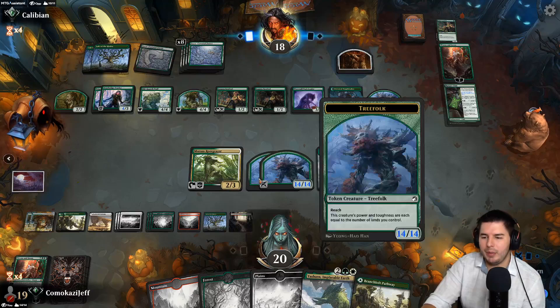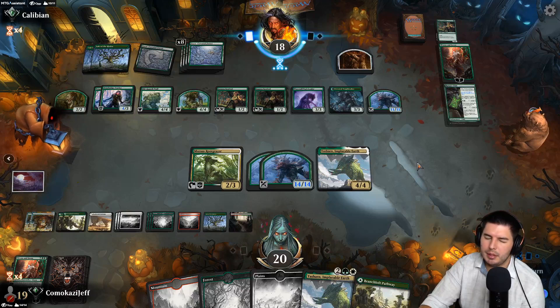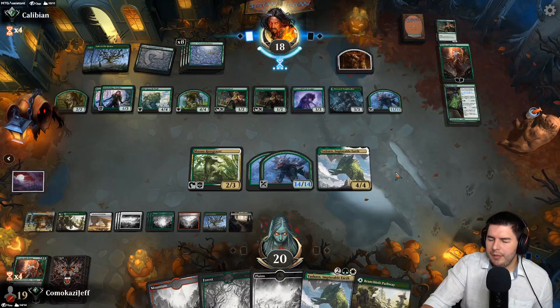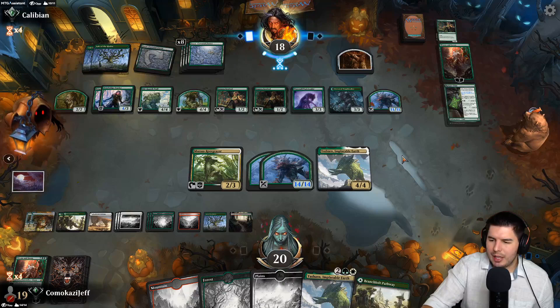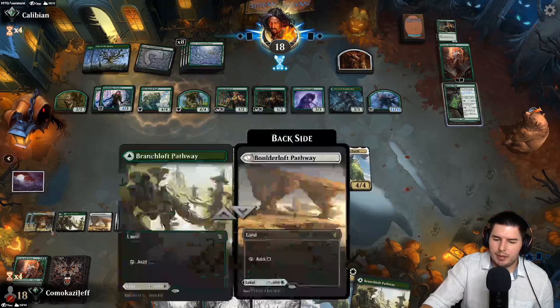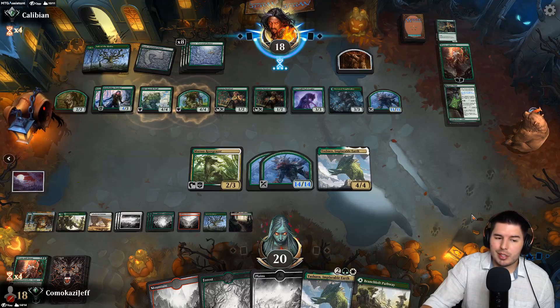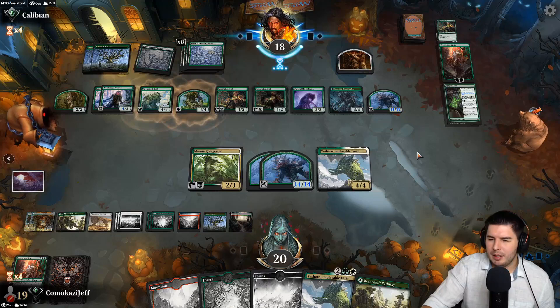Morag where we can attack in, keep attacking with these guys, untap them to hold back as blockers later, force them to make really big trades or take the damage. They've got an 11-11. I don't think it's worth attacking for them yet because of this Lair of the Hydra — we can make a 12-12 out of nowhere. More opponent just timing us out now — less fun. They're at attacks now; they didn't activate the Lair of the Hydra so I don't feel like it's a real attack. They're close but I don't think quite there.